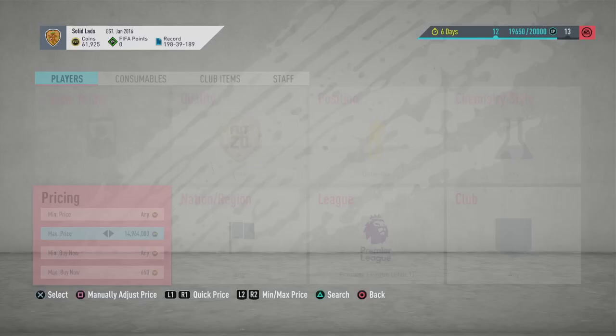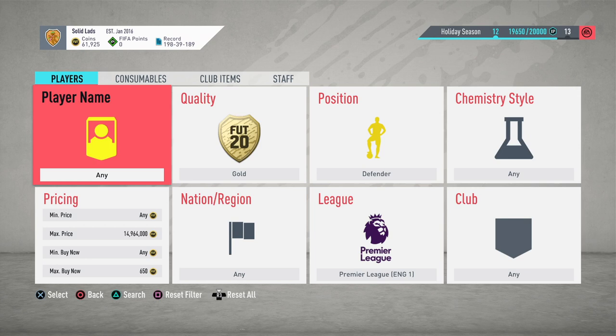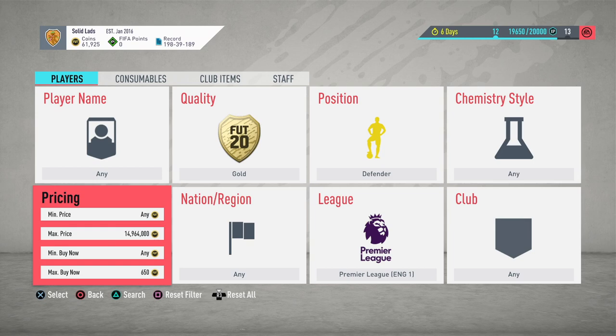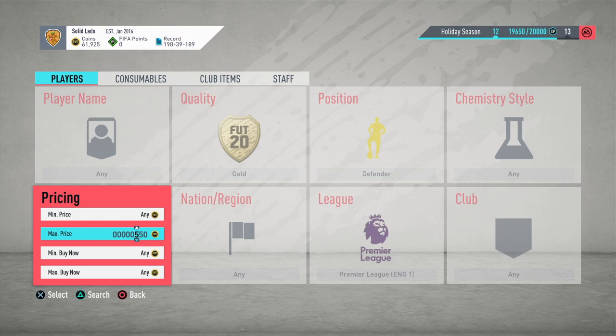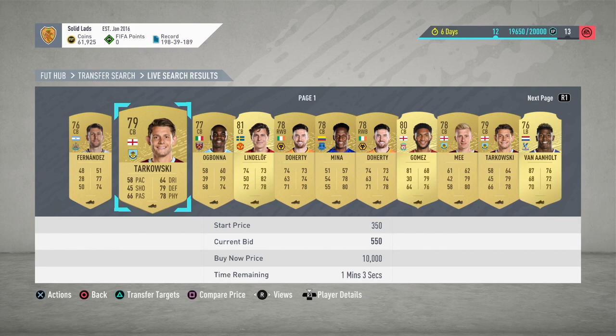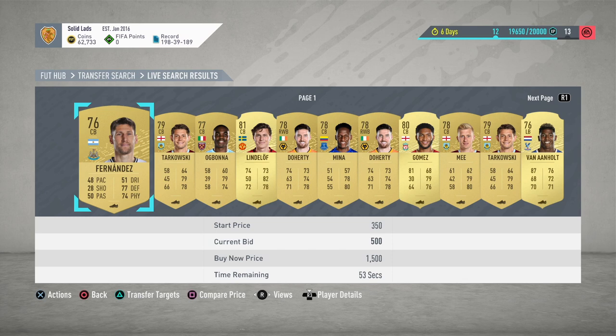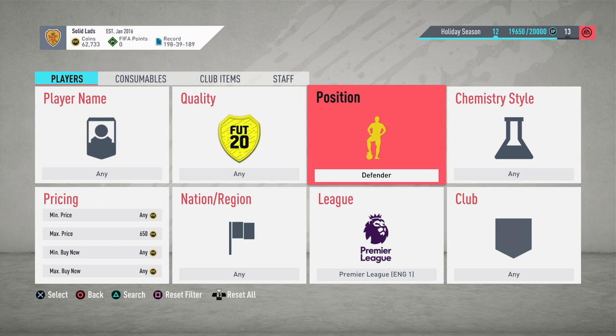Just keep refreshing, buying, sniping. There's another one at 600. I'm not sure if you can bid on this one, but let's try — bid for 650. Yeah, you probably could bid at 650, they don't go more than 650. You can even do bidding on this — look, he sold already! This is an excellent filter: Premier League gold defenders. I'd say it's a bit better than Premier League left backs — probably one of the best filters in the whole video.